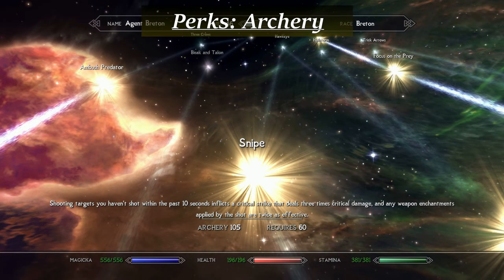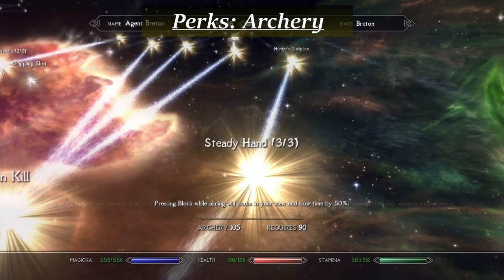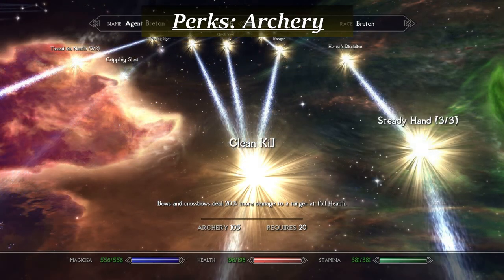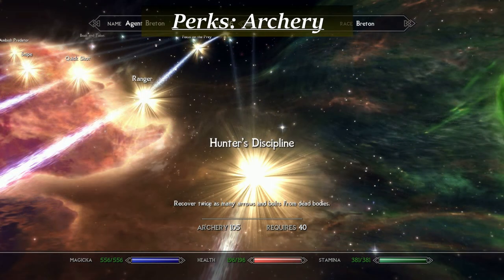The Snipe perk is also very much worth taking; it does triple critical damage and double enchantment strength on a target that hasn't been shot in the last 10 seconds, greatly increasing first shot damage. To help support long-range shots, take at least one rank in the Steady Hand perk. The Clean Kill perk adds an extra 20% damage to targets at full health. Hunter's Discipline could also be useful, especially early in the game, to help keep a good supply of higher quality arrows, since the agent doesn't use the Smithing skill and can't craft his own.